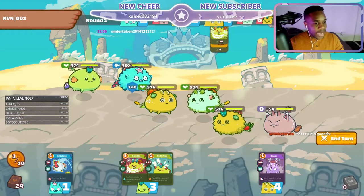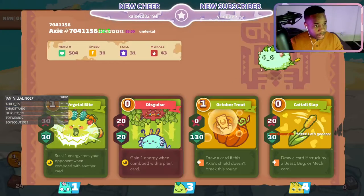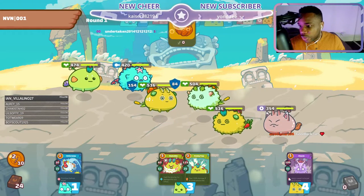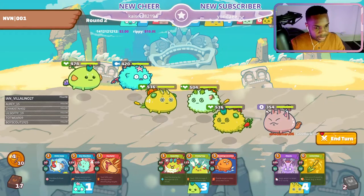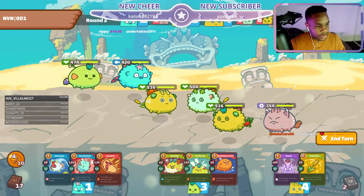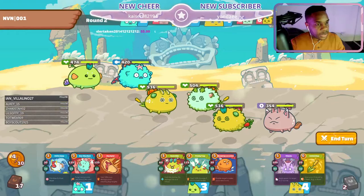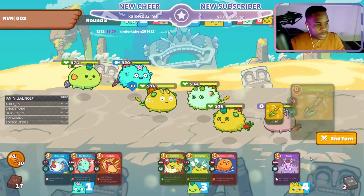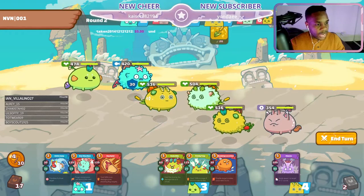First round, this guy is a backdoor beast — we want to beat him backdoor, that is our goal. He is the number one threat. We got the double plant team coming here. Now we're in a situation where this guy really wants to go backdoor. It's round two so I don't think he has enough cards. Round three or four comes, I gotta start playing cards with my plants hoping to survive.